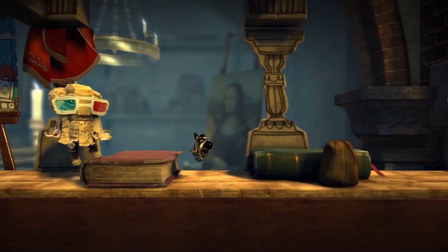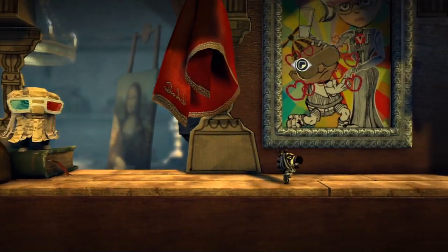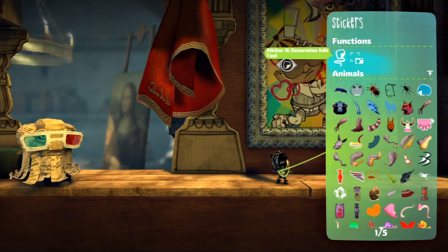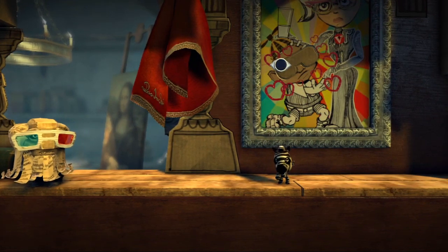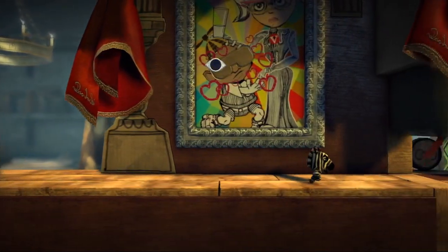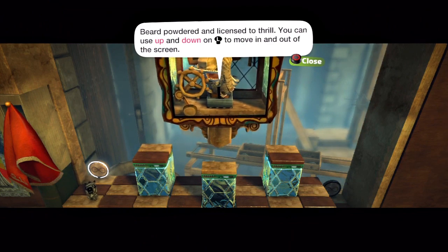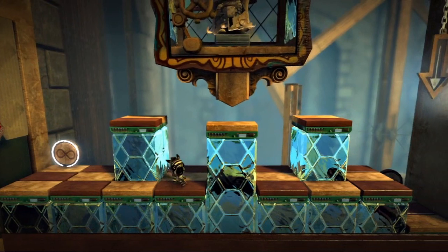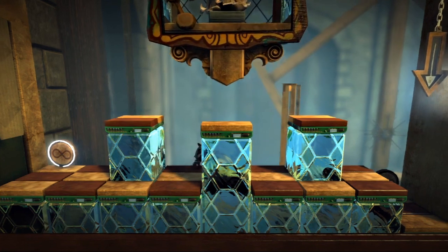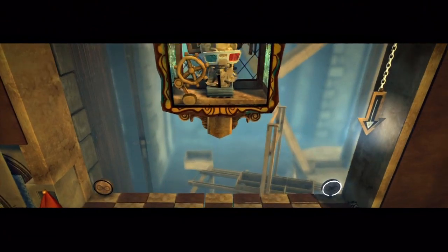So here we have more tutorials that are sort of more in-depth of what we can do. Basically, it's telling us we can use stickers — if we had the sunglasses sticker, we could put it there and we'd get it. Here it'll show us our layer system. In Little Big Planet 1 and 2, you'll be faced with 3 layers you could switch back and forth to, going through all kinds of platforming.